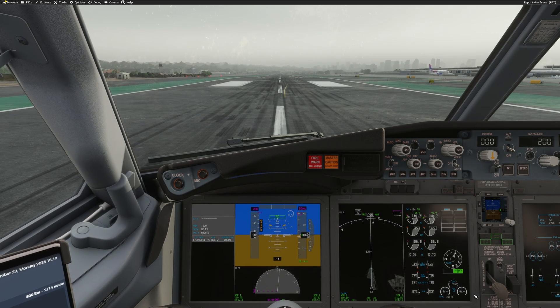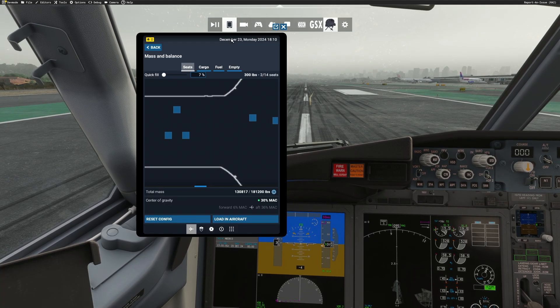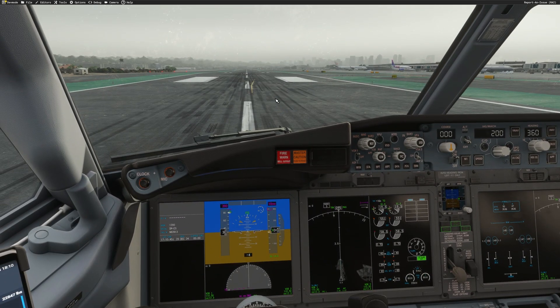Here we are — our beautiful 737 is right there. I'll click Ready to Fly and we're in the cockpit. Make sure your engines are running, stable — that's very important — and make sure your IRS are aligned. Now you can set the training weight: adjust passengers and fuel as you like. I'll take more passengers and leave the fuel as is. Once you have your desired training weight, just click Load Aircraft and that's it.